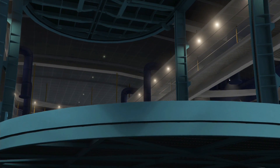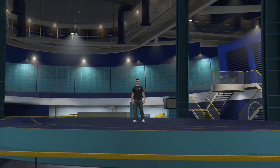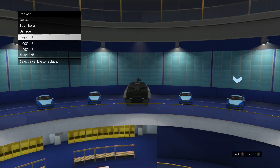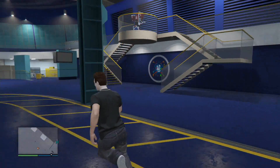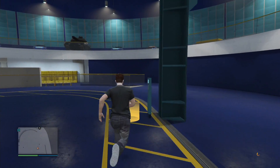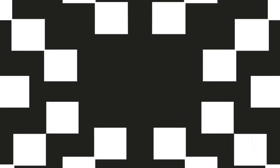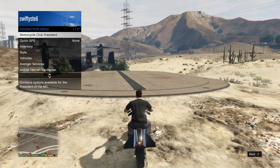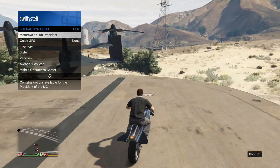After the notification disappears, enter the facility and trigger the garage full alert screen. Replace the Elegy Retro Custom over a vehicle you don't care about — I'm using the Elegy RH8s for this. Once you've swapped the vehicle, exit the facility. Then get back on the Oppressor, go to the facility again, get the full alert screen, and press the Xbox button to get rid of it.